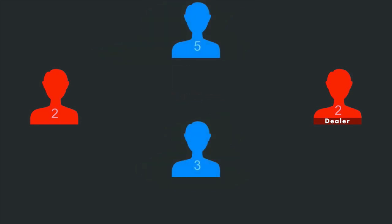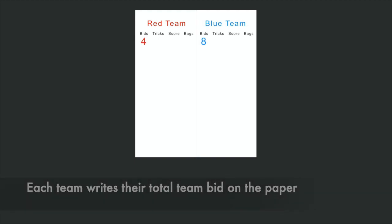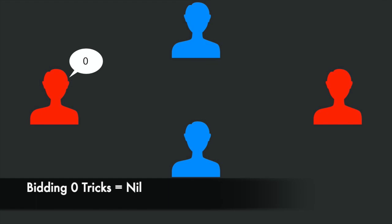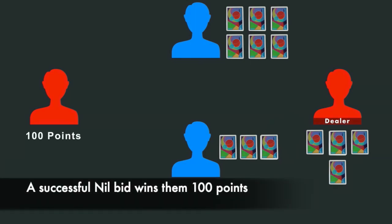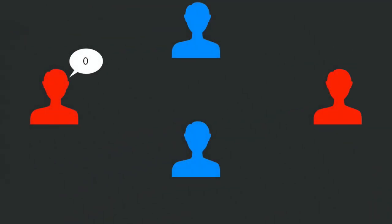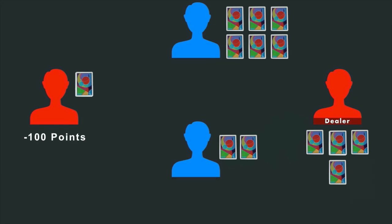After all players have made their bids, each team will write their bid on the paper under the bids section for their team. Each player will bid between zero and thirteen tricks. If a player bids zero tricks, this is known as bidding nil. If a player successfully avoids taking a trick after bidding nil, they will gain a bonus of 100 points for their team. However, if a player bids nil and fails to achieve zero tricks by taking a trick, that player will lose 100 points for their team. So bidding nil, or zero tricks, should be used with caution.